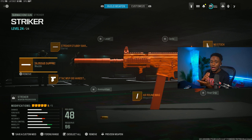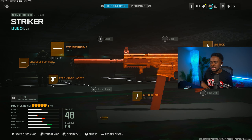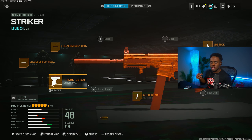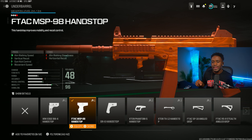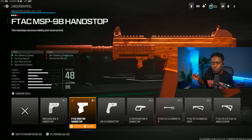This is a sniper support build. Starting with the muzzle, we are rocking the Colossus Suppressor, which will keep you undetected by radar and gives you great recoil control. For the barrel, we are rocking the Striker Stubby Barrel — this gives you fire speed, aim down sight speed, walk speed, and walking steadiness. For the underbarrel, we are rocking the FTAC MSP-98 Handstop, which gives you walk speed, vertical recoil control, and movement speed.